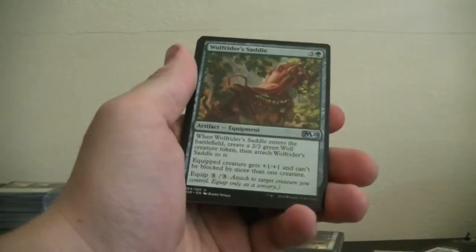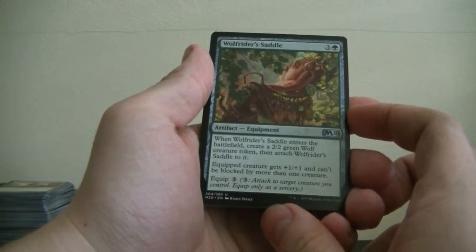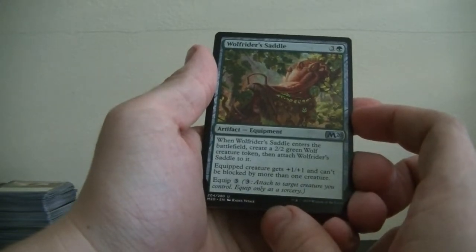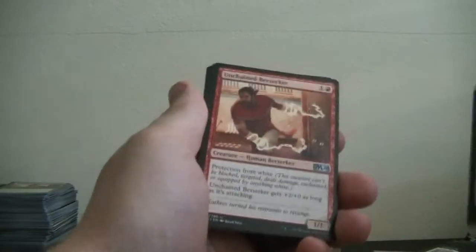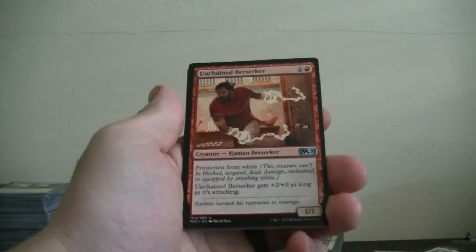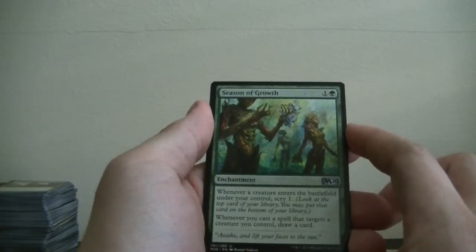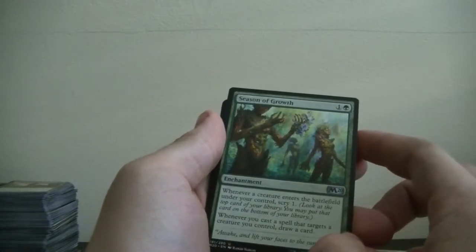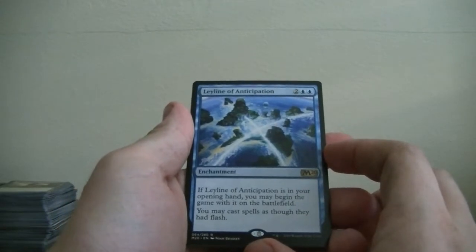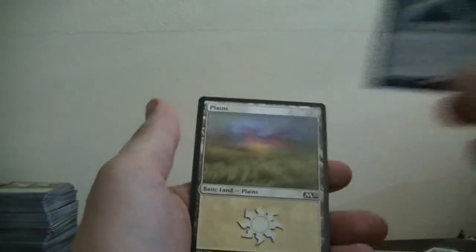Stone Golem — we're in the silvers. Wolf Rider's Saddle — when it enters the battlefield, create a 2/2 Wolf token and attach it to the saddle; equipped creature gets plus 1 plus 1 and can't be blocked by more than one creature. Unchained Berserker — protection from white, gets plus 2 plus 0 while attacking. Season of Growth — whenever a creature enters the battlefield under your control, scry 1; whenever you cast a spell that targets a creature, draw a card. And then — Leyland of Anticipation: if this is in your opening hand you may begin the game with it on the battlefield, you may cast spells as though they had flash. I'm setting that off to the side. And then a zombie token along with a white land.